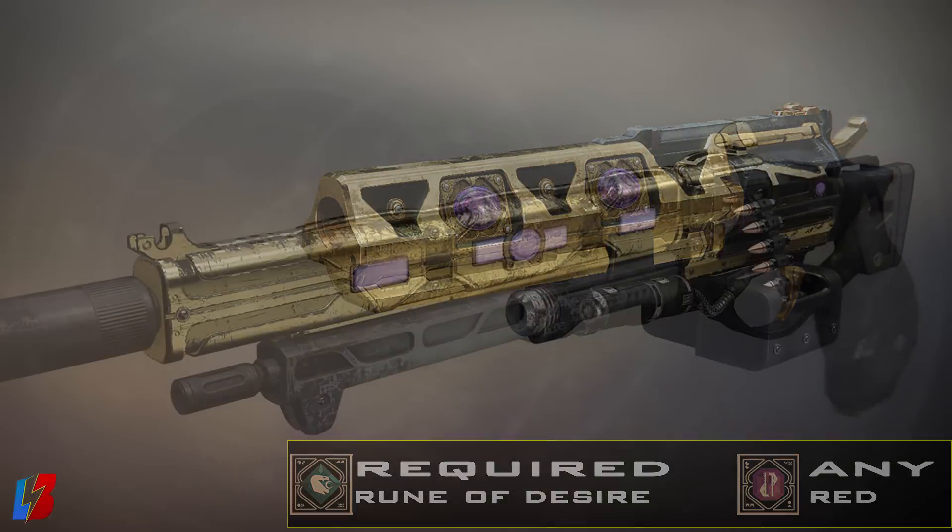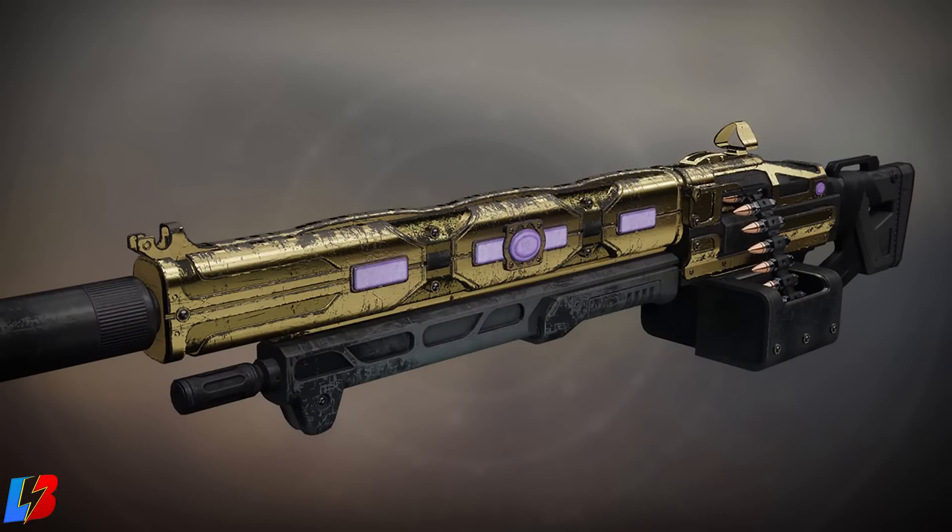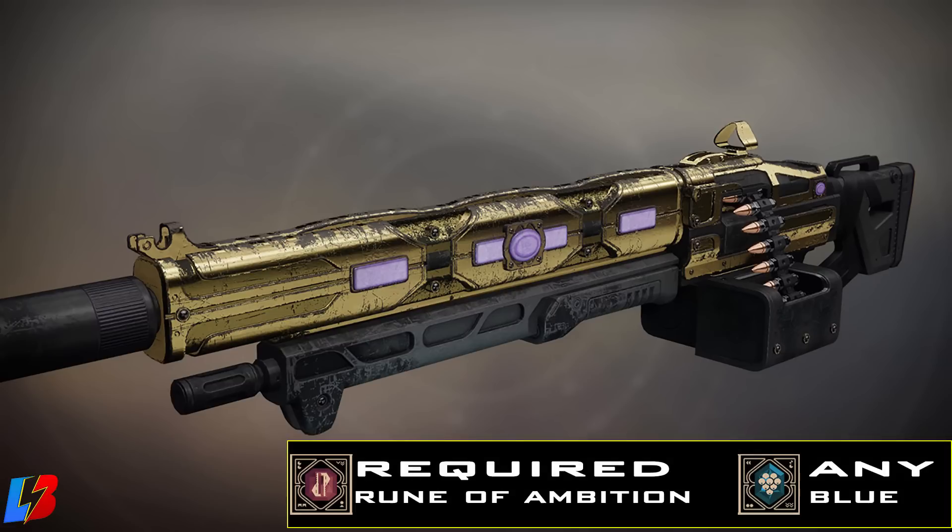Next up, we're going to be taking a look at the machine gun called the Fixed Odds. You're going to need a Rune of Ambition, which is a red one, and you're going to want to combine it with any blue rune. It could be any blue, but it has to be a specific red one, which is the Rune of Ambition.